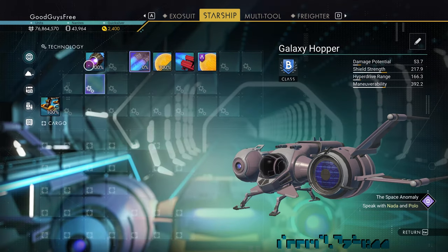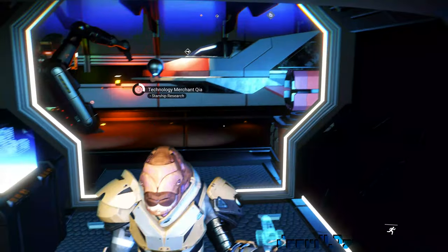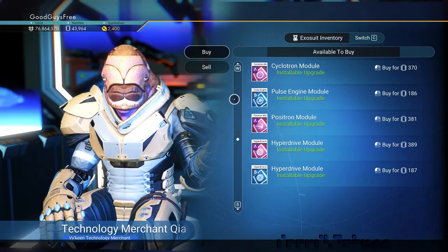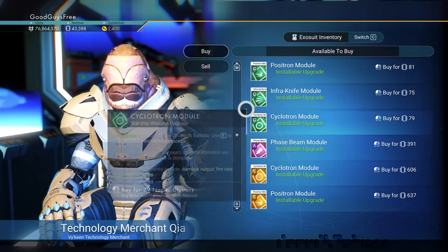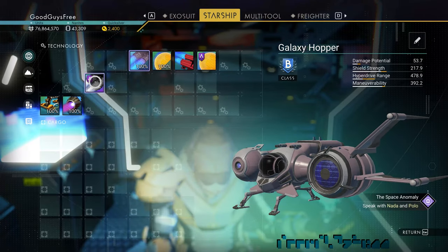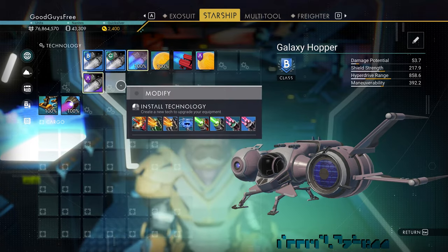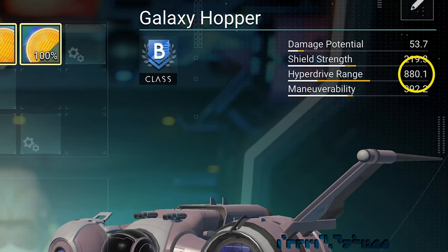Next, we move things aside and recharge the warp engine. Let's check if the Technology Merchant has any warp drive modules. We're going to use a trick to get close to the galaxy core, and from there it's going to require a few more warp jumps, so the better the warp drive upgrades we have, the smaller the number of jumps remaining. But don't invest in anything else for this ship. Let's buy the A-class, B-class, and C-class upgrades and install them. Notice the hyperdrive range was 166.3 before — after installing, almost 480. Playing with the positions of the upgrades to max out adjacency bonuses and installing the emeraldrive, the hyperdrive range is now 880.1.